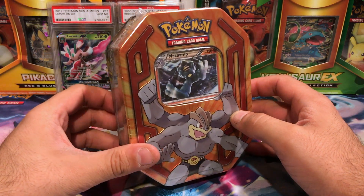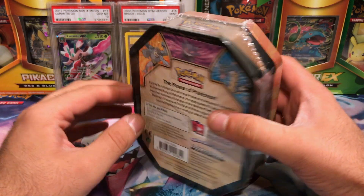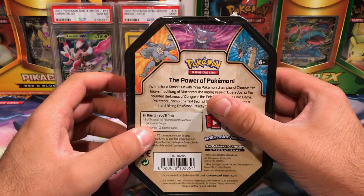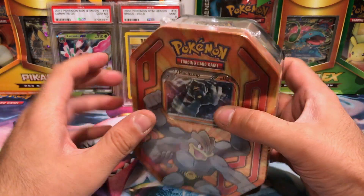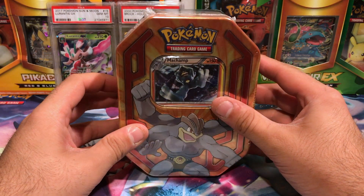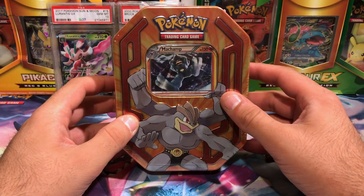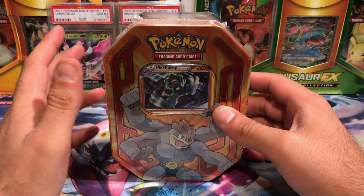This one is the Champion's tin from Walgreens — the little shallow tin. You get one of three with Machamp, Gengar, or Gyarados in a sweet Celestial Foil promo. The price on these dropped $3 from $18.15, so I was at Walgreens and figured I'd get a couple.